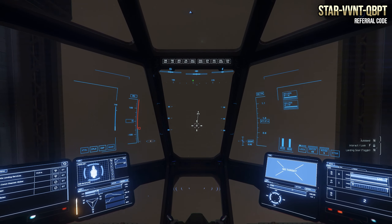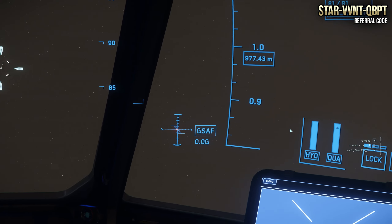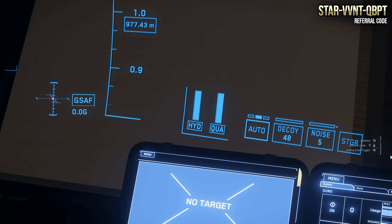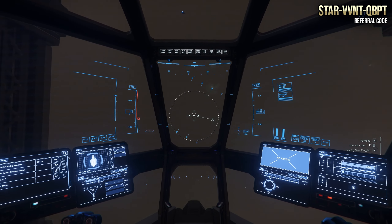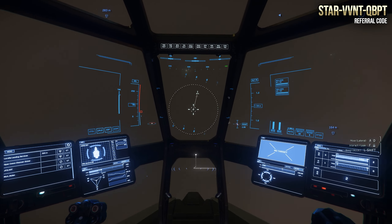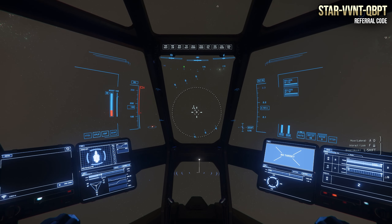When you first get in, you'll be looking at the targeting display. I recommend if you're starting off doing bounties, go into gimbal mode — hit G so it says 'auto.' That allows you to keep the target pip inside the circle and the weapons will automatically track. We'll pick up a mission and show you how the combat works.